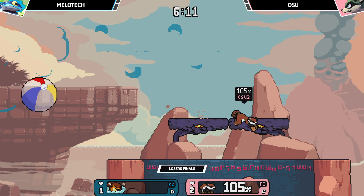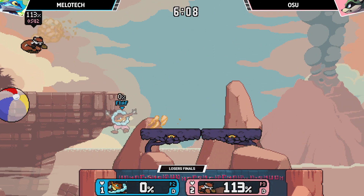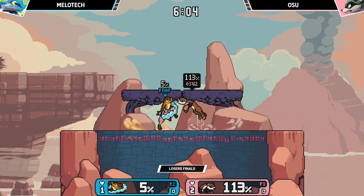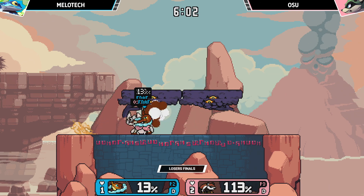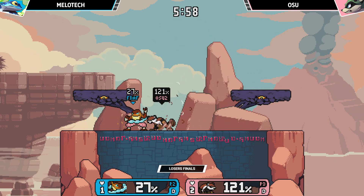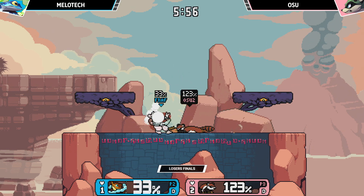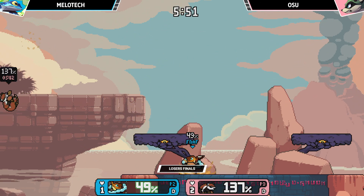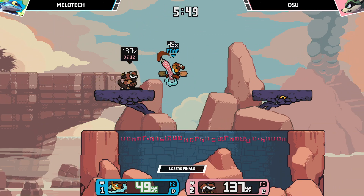I've certainly seen a very flashy Maypul. That's a reverse side B — that's one of Maypul's techs and is extremely good for comboing. It sends in such a nice angle to follow up. It keeps on top of whoever you're fighting. And it also seeds your opponent, which is very good for wrap setups, which is what Osu did back there coming into the...